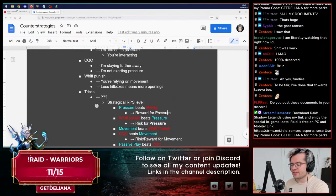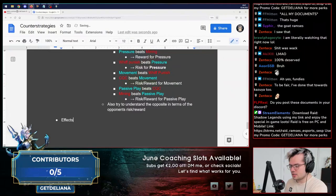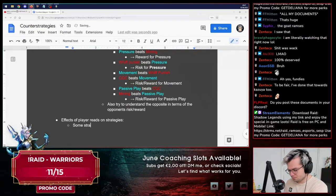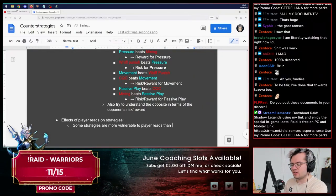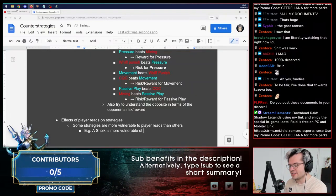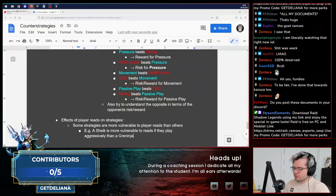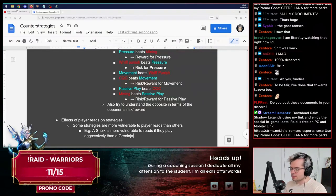What I think is also important to think about is the effects of player reads on strategies. Some strategies are more vulnerable to player reads than others. For example, a Sheik is more vulnerable to reads if they play aggressively than a Greninja. The reason is that Greninja is super slippery — and if you miss a read, you get down-tilt into up-smash. Sheik just doesn't have as much disjointed range, vertical jumping capabilities, or threat level in terms of punish. Sheik is more vulnerable to reads because she gets to punish less hard.